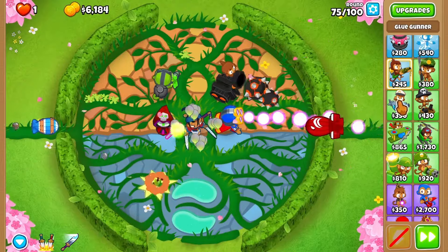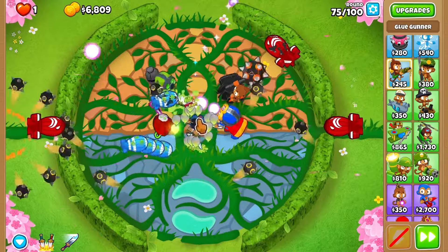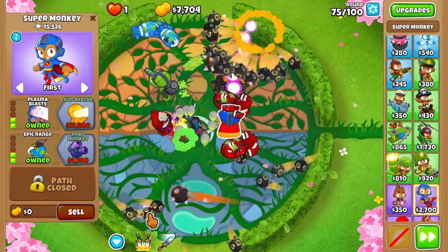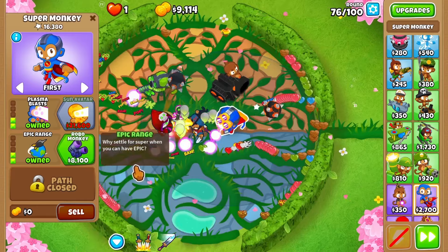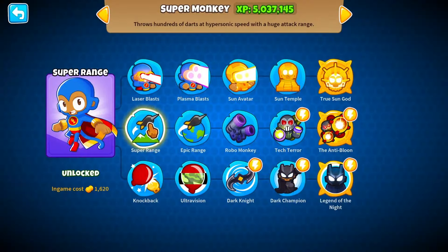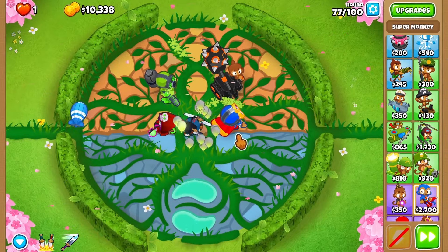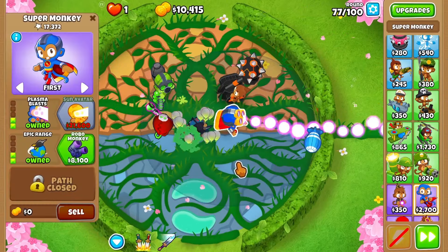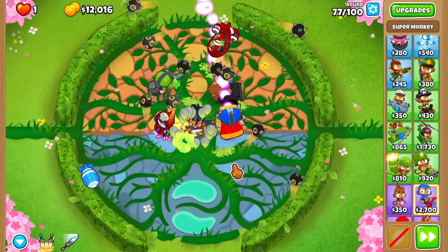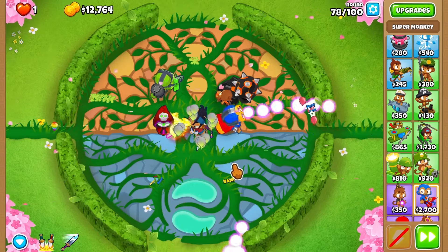Sun avatar is always a tricky one to squeeze in, just because it's so expensive — and it's not only that it is expensive itself. The super monkey and the upgrades you need ahead of the sun avatar are also pretty expensive. When you look at the comparison, you have the glue gunner at 245. The super monkey is like 2,700 to begin with, then every upgrade is 1,000 and more — actually 1,600 is the cheapest one. Investing into super monkey is a commitment, so you need plenty of things to fall in place to even stay alive to get sun avatar.